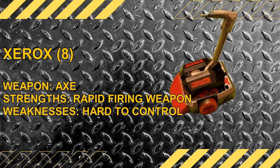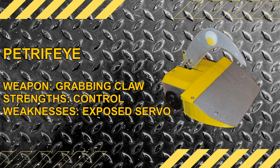Xerox: it's said Xerox have improved their axe by giving it a sharp point to pierce through armor. Their drive has improved slightly, but they need to work on their control to get those axe hits in. Petrify — what happens when you can't move in fear? You're petrified, especially when this gets a hold of you. That claw looks good and strong, but the sides are very weak to attacks and its wheels are exposed.